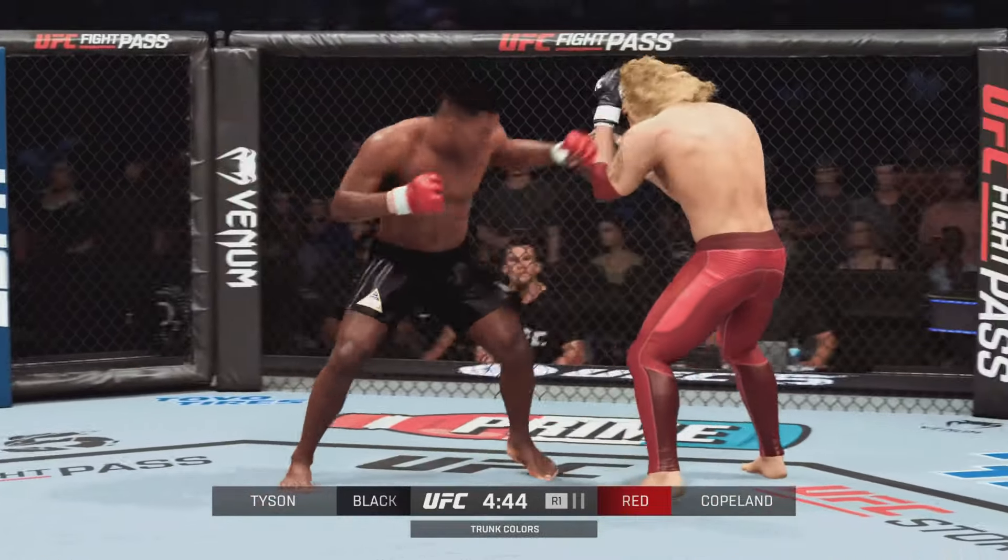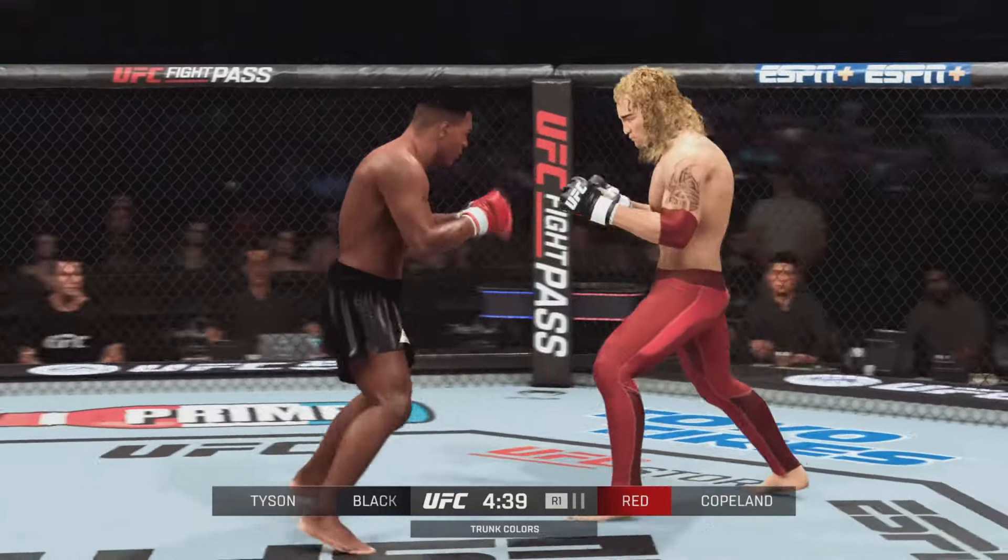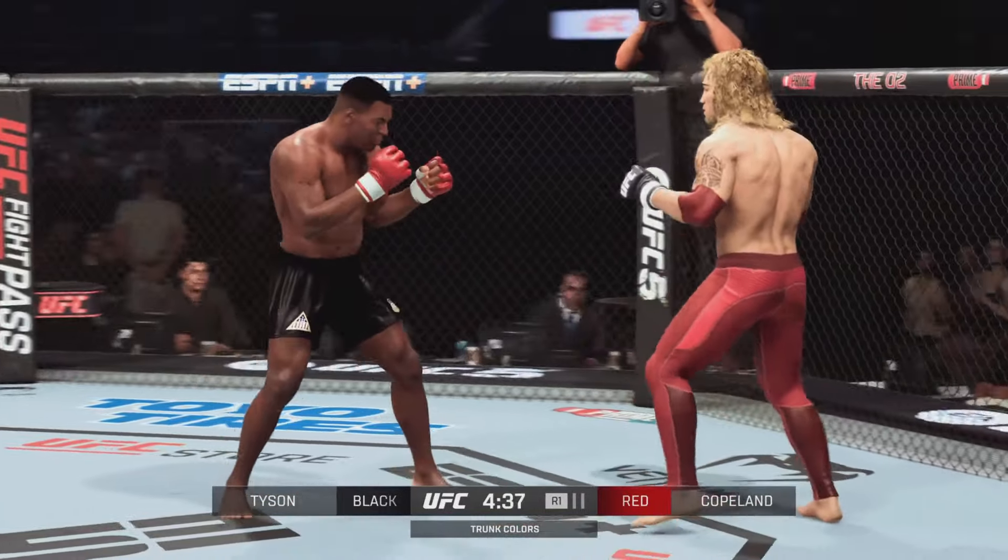Takedown defense could be tested. That's what opponents are going to be looking to do — they're going to try to take Mike Tyson down. Easier said than done. Don't blink or you'll miss this fight.